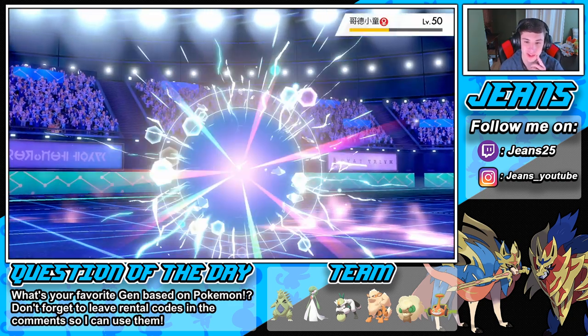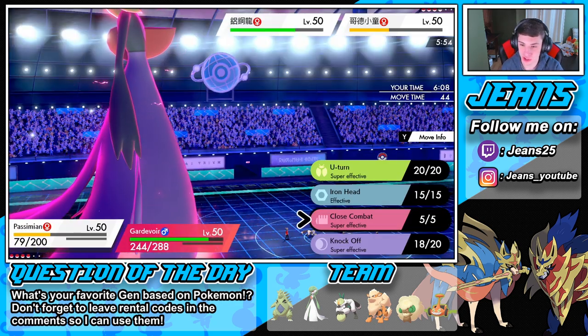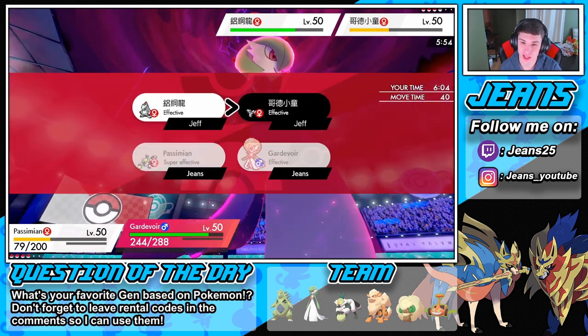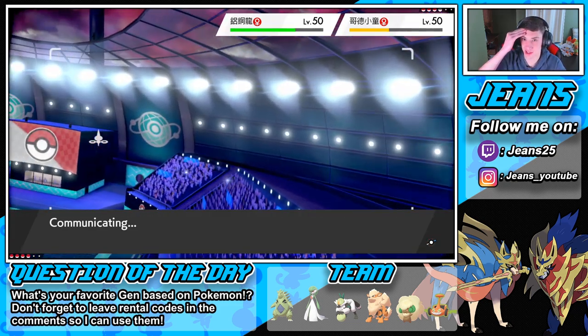I don't know if this is like a casual battle for this guy. This is ranked battles — I can see this team in competitive or casual but not ranked. He does swap, so we do get the Knock Off off on the Duraludon now. Good call by me to go into the Knock Off — it was gonna kill that thing anyway, and if he swaps we just take his item too. We're gonna take this thing's item — I'm guessing it's either Life Orb or Assault Vest. We'll see in just a second.